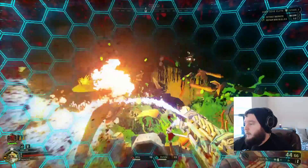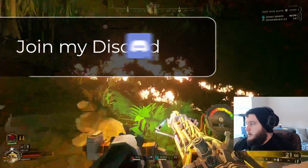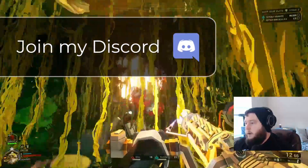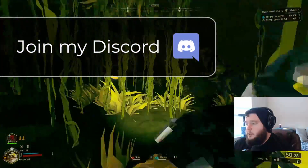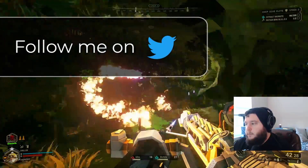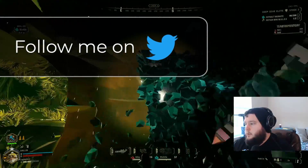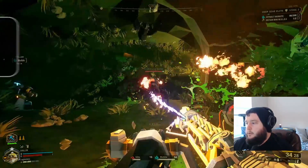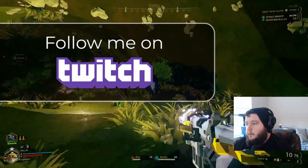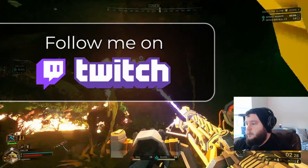The lure grenade on the Engineer's kit is no longer going to take damage from friendly fire. That was always a pretty big weakness of this grenade — it has 50 health, and if anyone on the team shot it, it would destroy it quicker. Especially with big blasts like the Driller's satchel charge or the Engineer's PGL, we'd see the lure not get a lot of effectiveness and end prematurely.